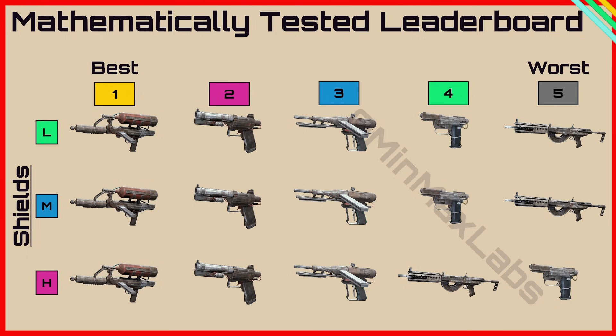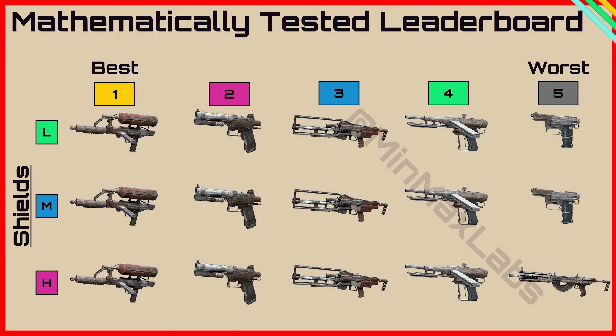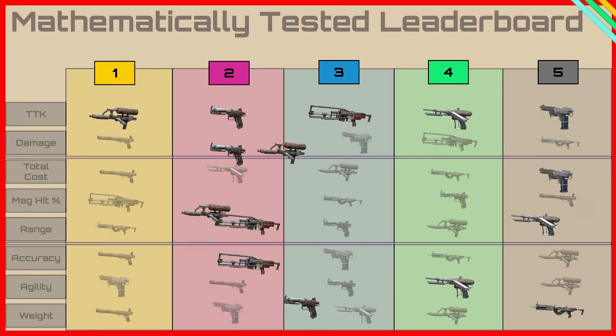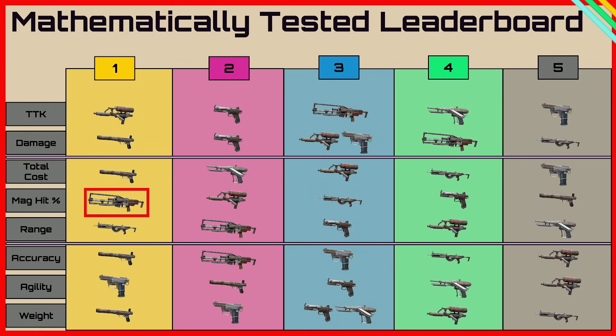On the mathematically tested leaderboard, the Arpeggio fits in at number 3, knocking the Stitcher to 4 and the Bruletta and Rattler further back. The Kettle is still number 1 and the Venator is number 2. Interestingly the Arpeggio is quite close to the Venator despite being only an uncommon weapon. On the big leaderboard it ranks number 3 for time to kill and number 4 for magazine percent to hit. Its range is relatively good for an assault rifle though slightly behind the Rattler, and it has relatively good accuracy — only beaten by the Hairpin.